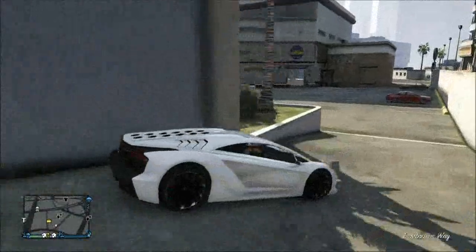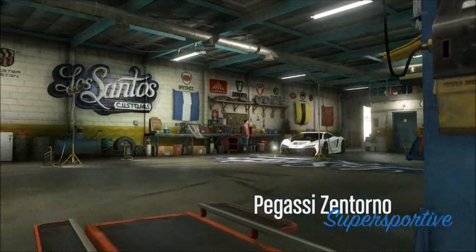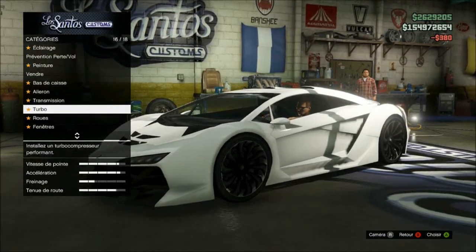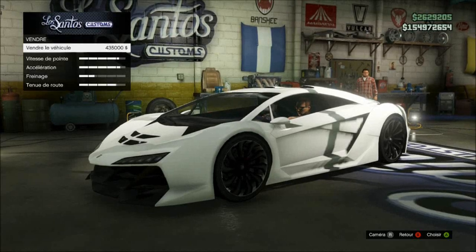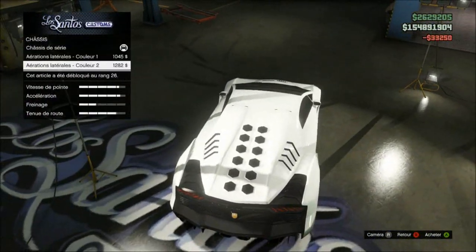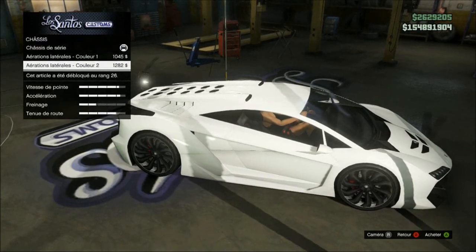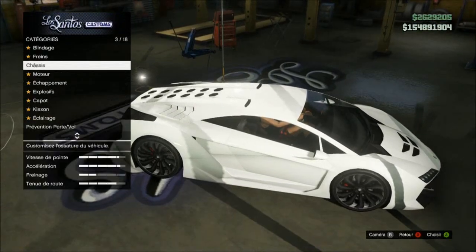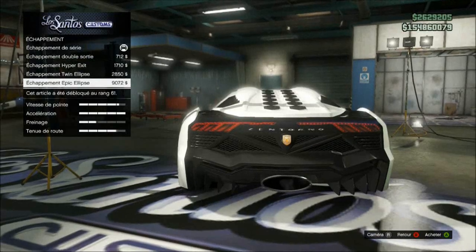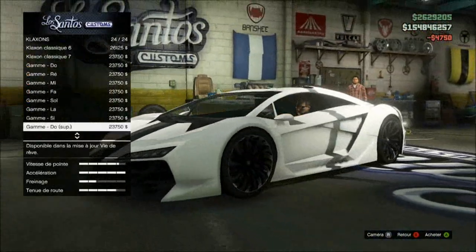Pour Los Santos Custom, on ira faire un tour à l'armurier après. Vous pouvez la vendre 435 000. On fait des petites améliorations tranquille. Le châssis - il n'y a pas beaucoup d'améliorations. Les pots d'échappement - là t'as le choix : soit t'en prends un gros, soit t'en prends deux petits, soit tu prends le méga gros. On va prendre le méga gros, comme ça ce sera classe. Le capot - ça c'est encore plus classe, j'aime bien. Les nouveaux klaxons sont juste ici.